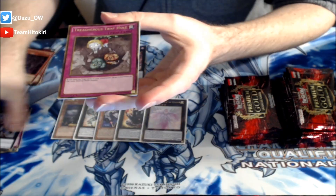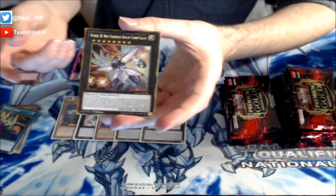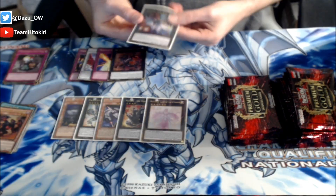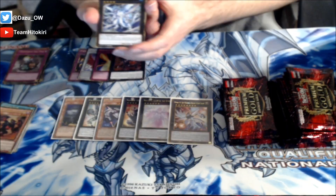Next booster - Infinite Gold. We've got Constellar Pleiades followed up by Treacherous Trap Hole and Shared Ride. And there we go baby! Number 38, Hope Harbinger Dragon Titanic Galaxy - that is a mouthful but what a good card! Then we got Graf, Malebranche of the Burning Abyss. Definitely gonna sleeve up that guy. How did a Player's Choice sleeve get into my Ultra Pro stack? You'll never know.